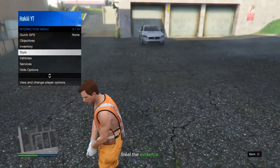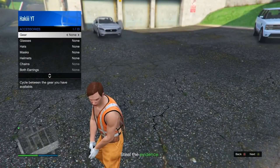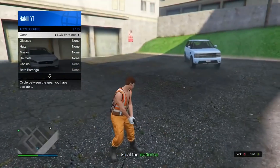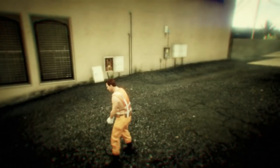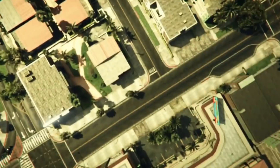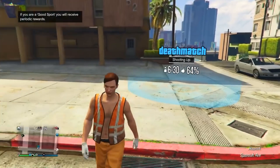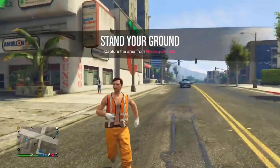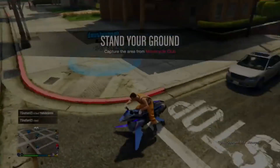Pull up the interaction menu, go into style, go into accessories, and equip any earpiece — I'll equip the LCD earpiece. Once you've got it, pull up your phone and quit the job. Once you load back into an online session, you should have this beautiful outfit with the orange joggers and the trash vest. Go ahead and take off your earpiece, and you can customize a good amount on this outfit as well.